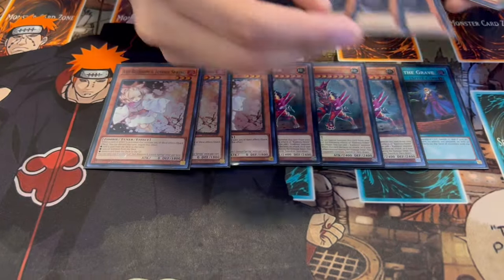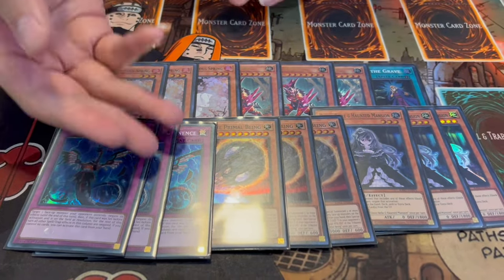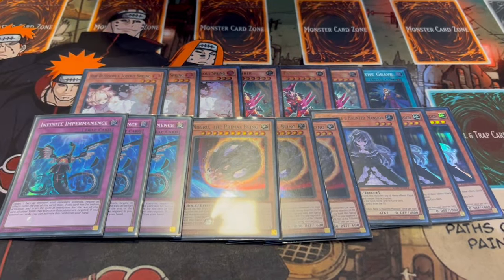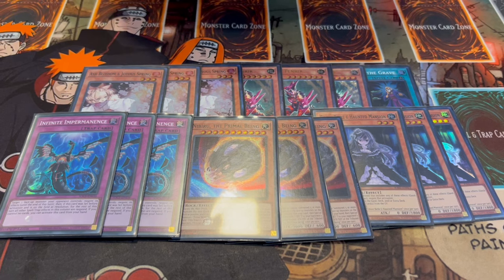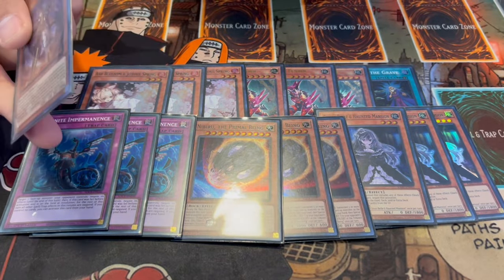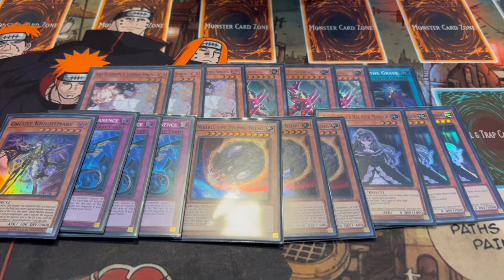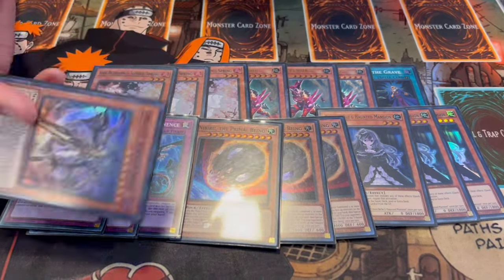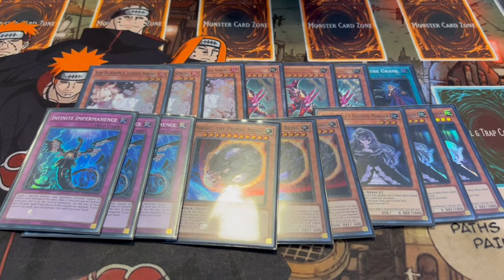We're playing a ton of hand traps: three Ash Blossom, three Ghost Belle, three Nibiru, and three Infinite Impermanence. Ash and Imperm are generically the best hand traps. Nibiru is really good going second, but there's also a cool going-first interaction - if you've set up a board and your opponent is comboing off to break it, you can activate Nibiru, and if you have Babel on board you can change an Orcust monster like Knightmare, which locks you into Darks. What ends up happening is Nibiru still tributes the entire board and breaks your opponent's field, but you don't actually have to give them a Nibiru token - essentially nuking the whole board.